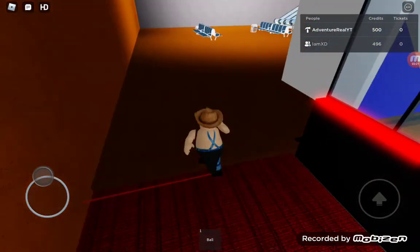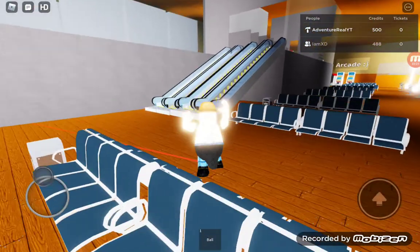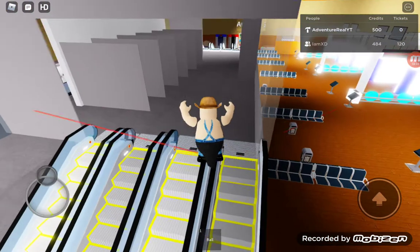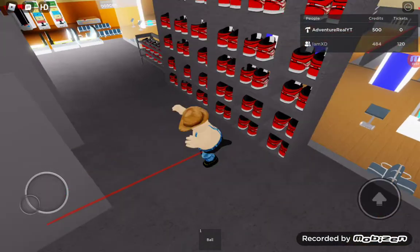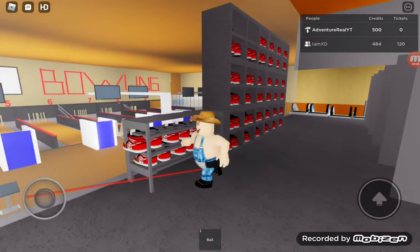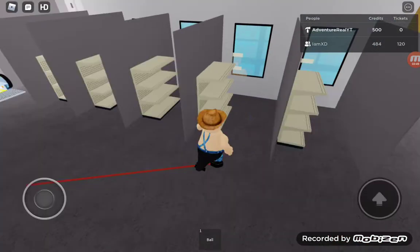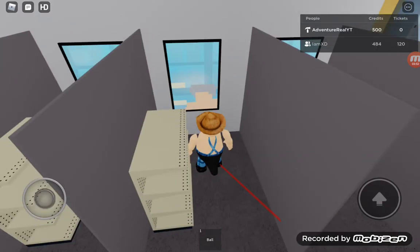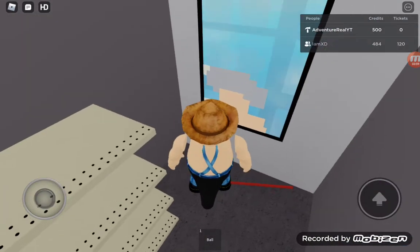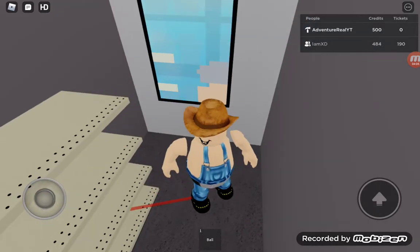There's a bowling shoe room where you can get your bowling shoes. As you can see, these are all the bowling shoes — different kinds — some for me and some for my friend Max. Also this mirror is the ugliest mirror ever. When you go to the mirror you see yourself naked. I created this mirror and it's basically the ugliest mirror ever.